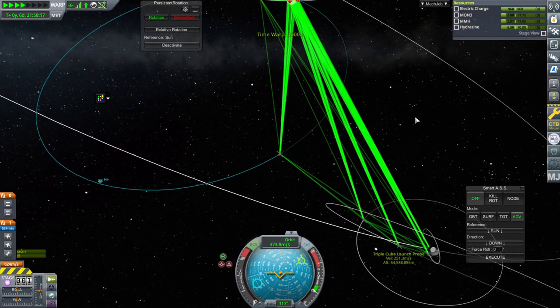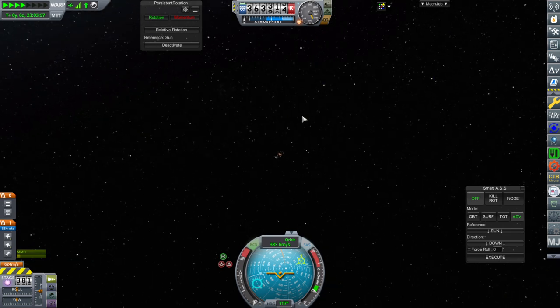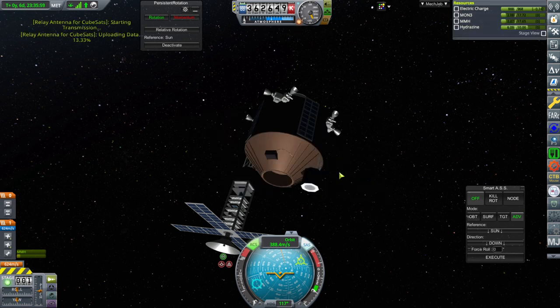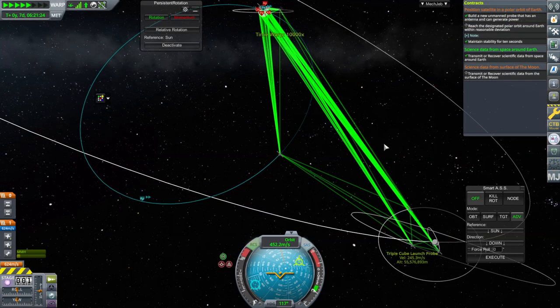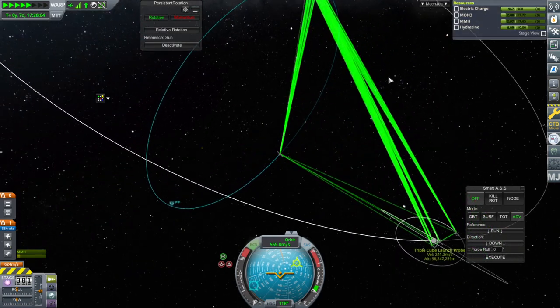I don't even think we've done science high over Earth, have we? It says around Earth — high over Earth is still around Earth. High over the tropics — it's even biome-dependent for the gravity scan. Temperature? We haven't even done temperature. Four contracts on one mission — not quite as many as I was intending on doing, but still.